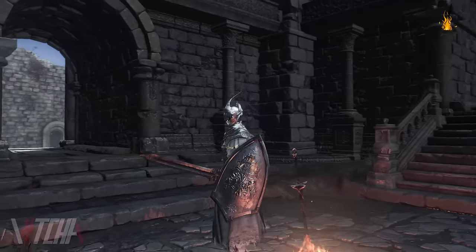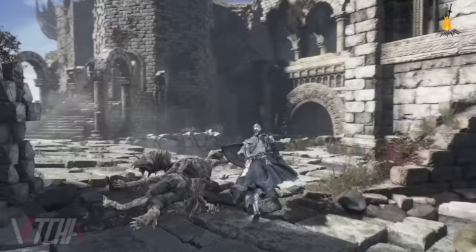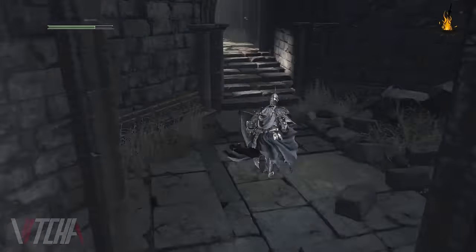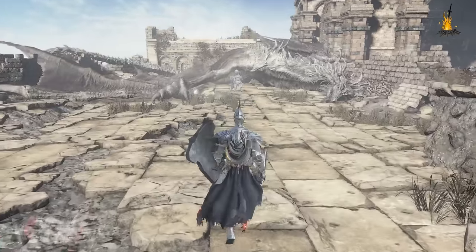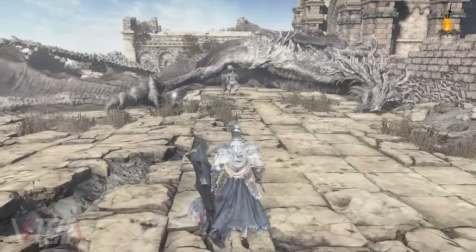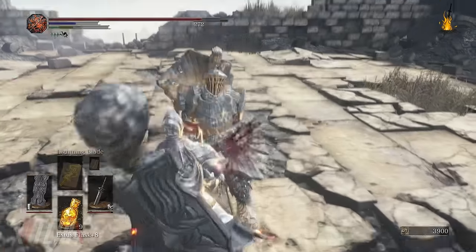Next, you'll want to head up the ladder near the third bonfire. Here you'll fight and kill Havel. Upon defeating him, he'll drop the Dragon Tooth Hammer and his shield. I'll show you where to go to grab his armor in a bit.